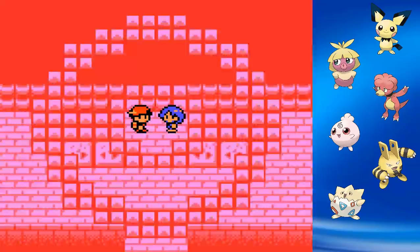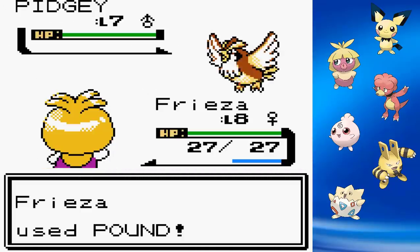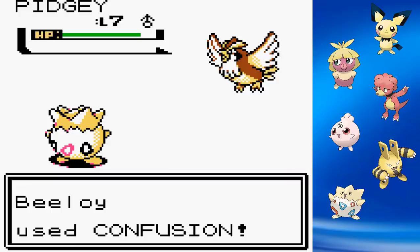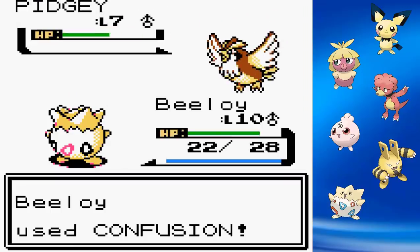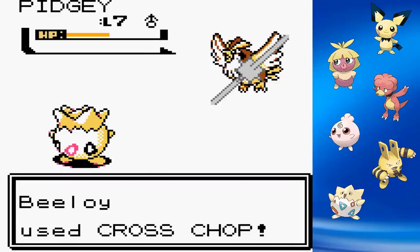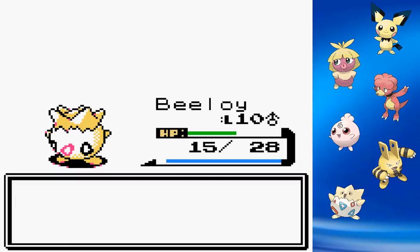With Sprout Tower out of the way and some experience under our belt, it's time to take on our first gym battle. I start this fight off with Frieza the Smoochum, giving the Pidgey some pounds. As you'll quickly realize, I'm not doing crap for damage, so I swap out to Beeloy the Togepi. I go for some Metronomes and the first attack we get is Confusion, which I'm okay with. One more Metronome gets us Cross Chop, and that takes Pidgey out relatively easily.